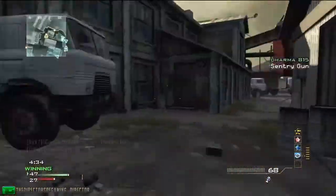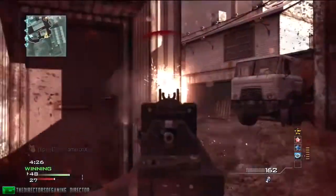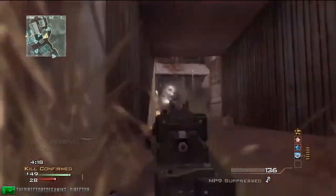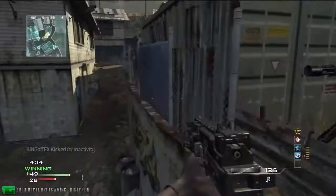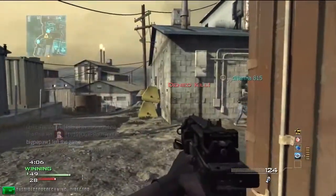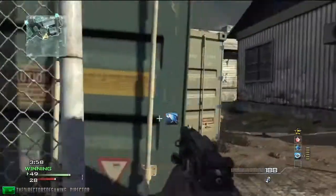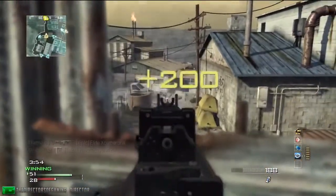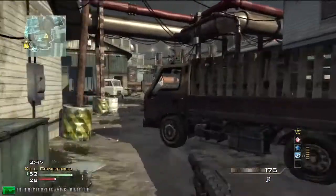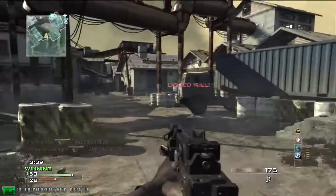By the way, if you want a fun class — I've been using this class for a while and it's basically just a Striker. Your secondary is this small pistol, your equipment is C4, and your tactical is a concussion grenade. The perks are Sleight of Hand, Quick Draw, and Dead Silence. I was on Terminal playing with the Striker and I went 57 and 10, which is pretty amazing considering the Striker isn't the best at long range, but it's a beast in short distance, and with the damage perk it's amazing.